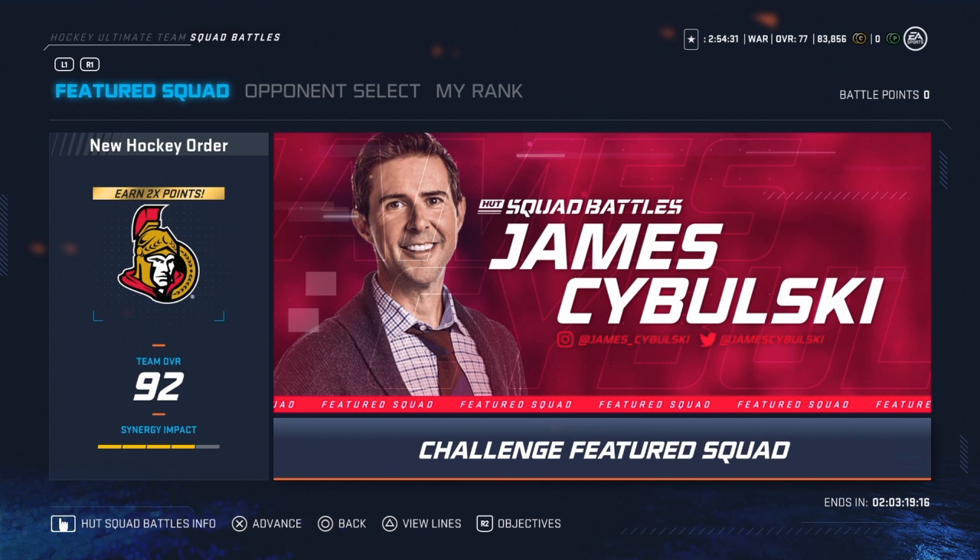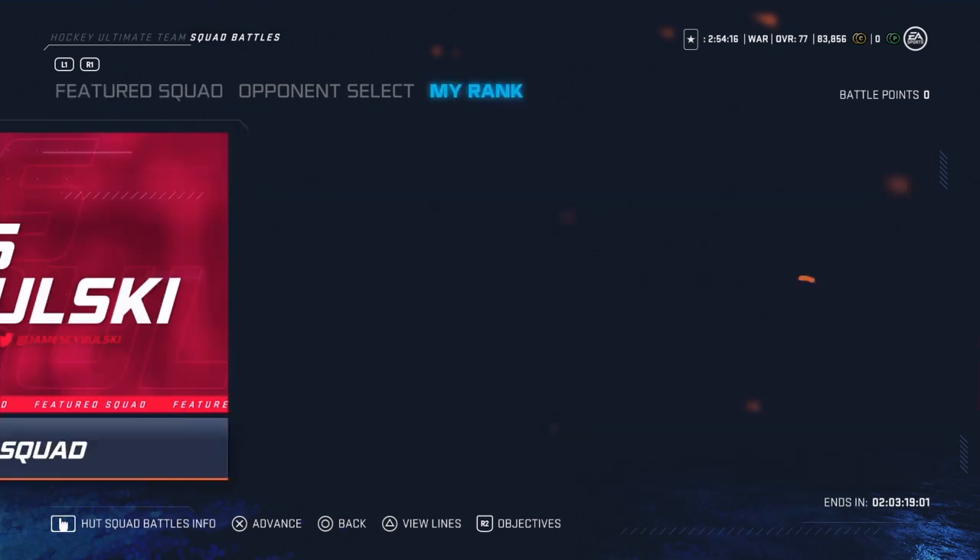Here's how you're going to get the most amount of points. One: play on superstar. Two: you need to win the game — you get a lot more points for winning than losing. Three: score five goals. Four: get 20 shots on goal — you need to have at least 20 shots in the game to get the maximum amount of points.